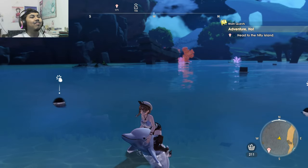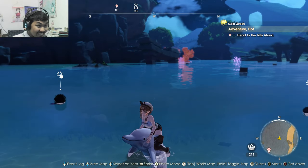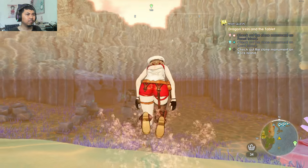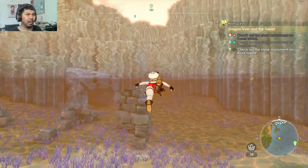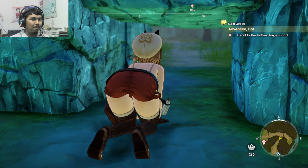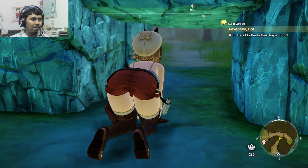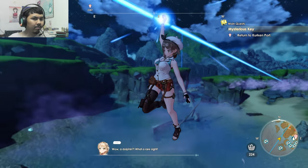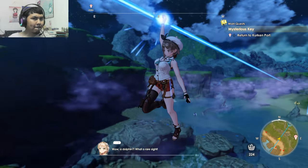You can even ride on dolphins, which is something entirely new in Atelier Ryza 3. And of course, you can swim underwater just like in Atelier Ryza 2 and crawl through tunnels. The world exploration is hands down one of the best aspects of the game.